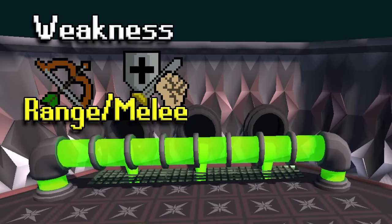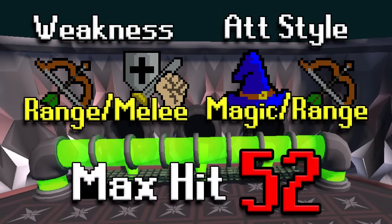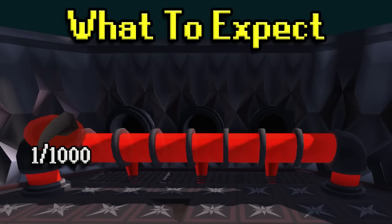Hydra is weak to range and mage. This is going to be a range only guide. Hydra's attack style is going to be magic and range based, and the max hit is a 52. It will also poison you from time to time, but we'll have antidotes for that. As far as loot, the main attraction is the hydra claw — a one in 1000 drop. If you add that with a zamorakian hasta, then you'll be able to make a dragon hunter lance.